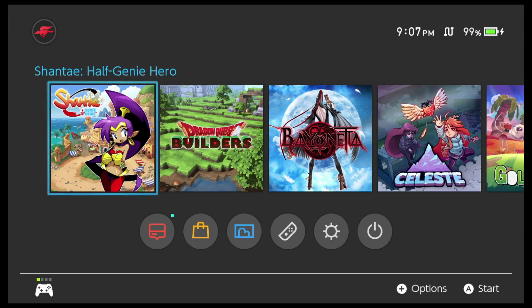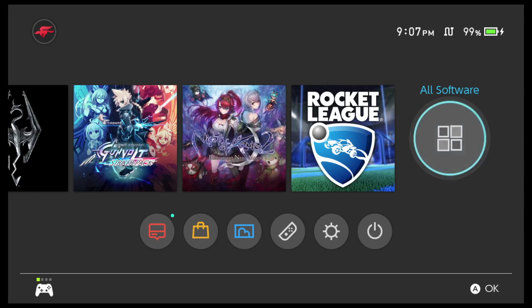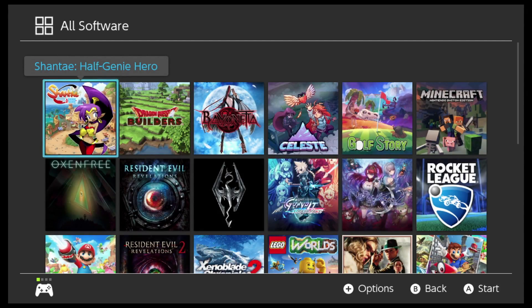Hey, what's going on? It's Rick here, and this is my Nintendo Switch, because I'm going to be showing you what's on my Nintendo Switch. I know a lot of you guys were asking about this.